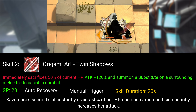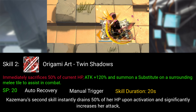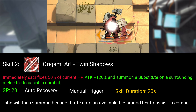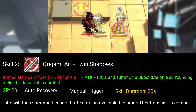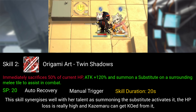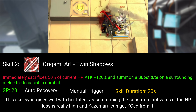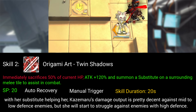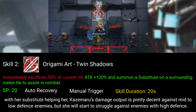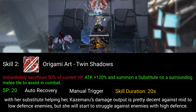Kazemaru's second skill instantly drains 50% of her HP upon activation and significantly increases her attack. She will then summon her substitute onto an available tile around her to assist in combat. This skill synergizes well with her talent as summoning the substitute activates it. The HP loss is really high and Kazemaru can get KO'd from it, but with her substitute helping her, Kazemaru's damage output is pretty decent against mid to low defense enemies, though she will start to struggle against enemies with high defense.